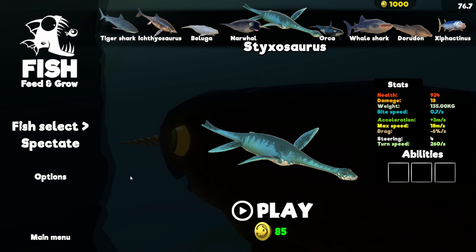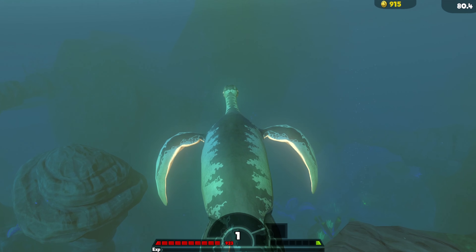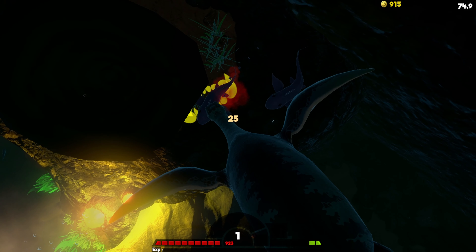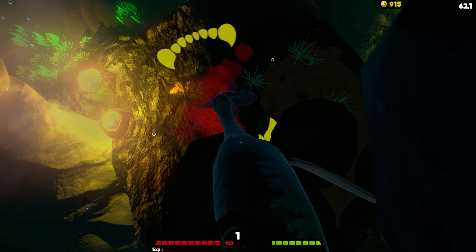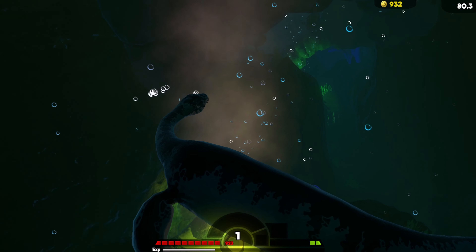We need to quickly reload the game so there's not a massive floating narwhal. The next fish we'll defeat the megalodon with that has to breathe air is the Styxosaurus. This should be interesting because I don't usually play as a Styxosaurus. I'll mainly target whale sharks, orcas, or goblin sharks. The one annoying thing about the Styxosaurus is that its devour size isn't very large, so it'll be a while before we can swallow most things. But that's okay — I have patience.